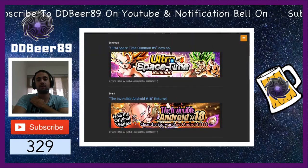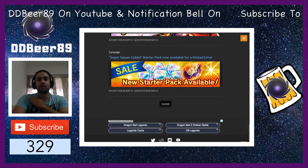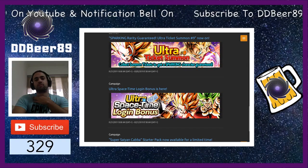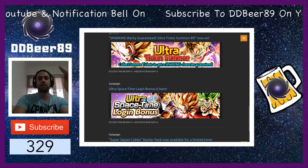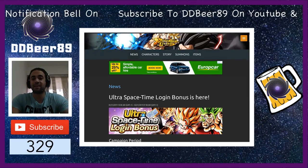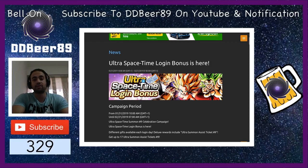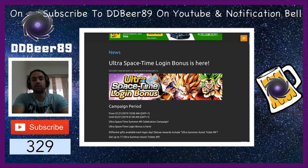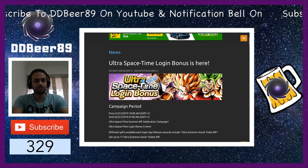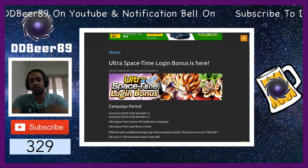Now we're going to check the login bonus. We have the Ultra Space Time login bonus — once we finish one login bonus we get another, which is really good because they're giving us these tickets. The period is from today the 31st of January to the 21st of February, so you've only got about three weeks for these bonuses — which is enough time to accumulate enough tickets.